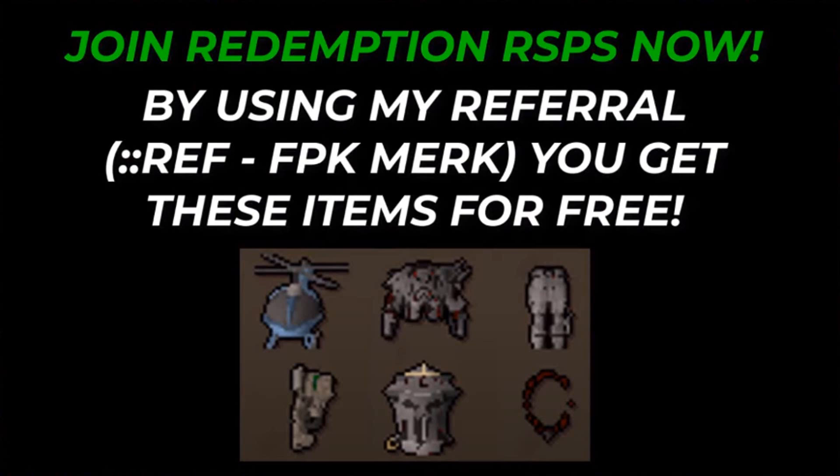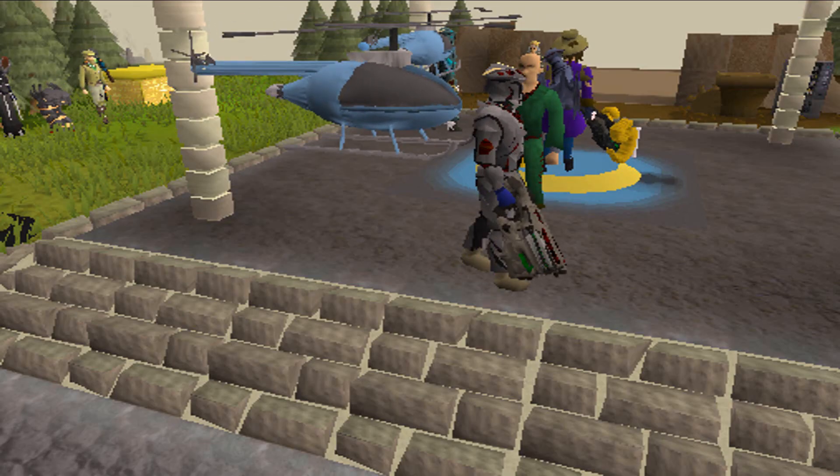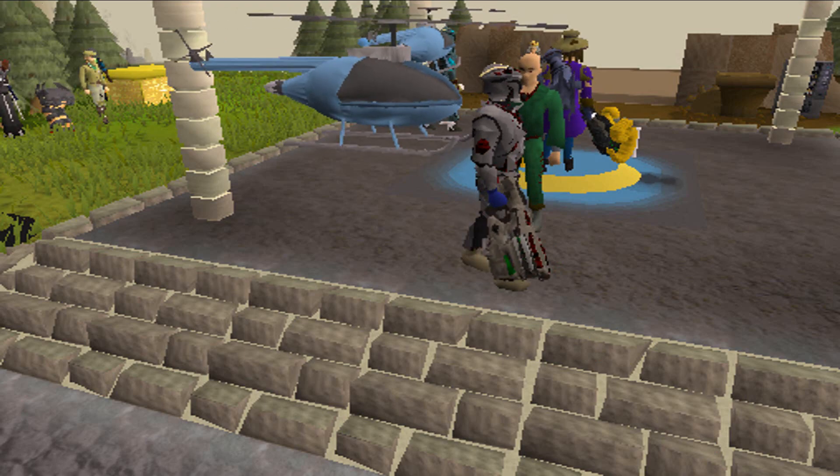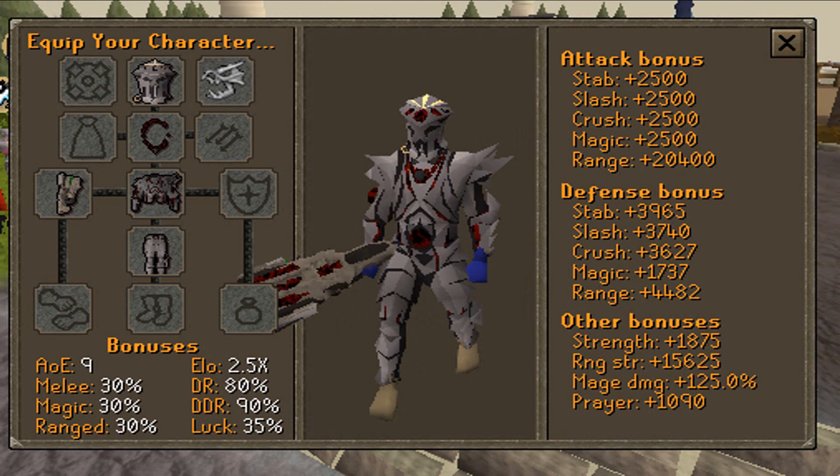When joining Redemption for the first time, make sure to use my referral code FBK Merc. By using my referral code, you are gonna get yourself Dream Range Set, also BFG 9000, Amulet of Bloedi, and also Helicopter Bet.